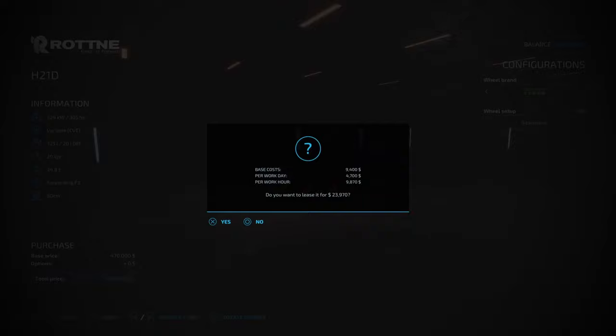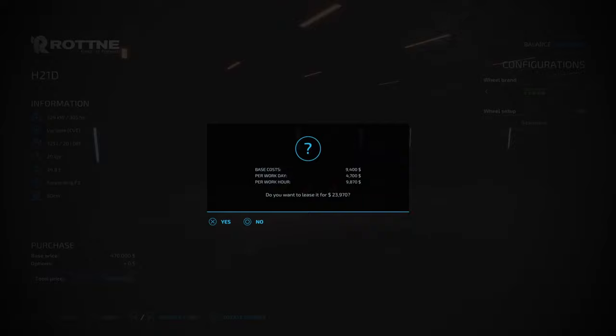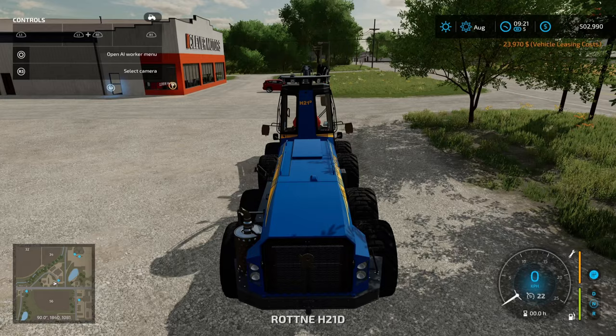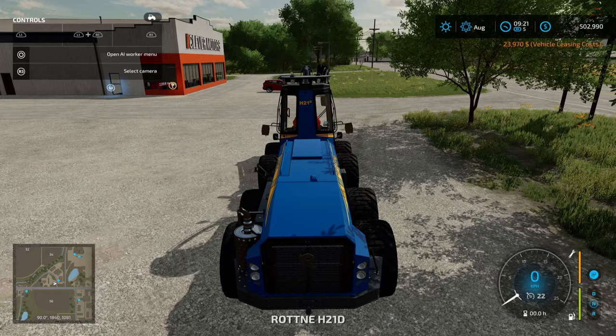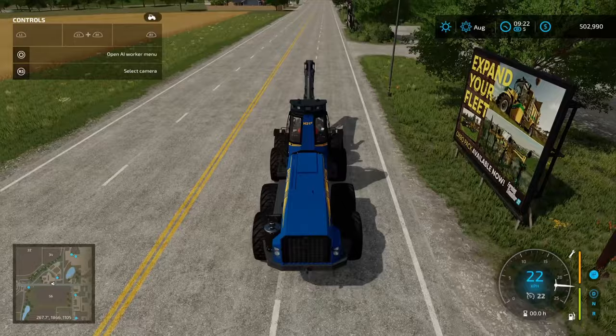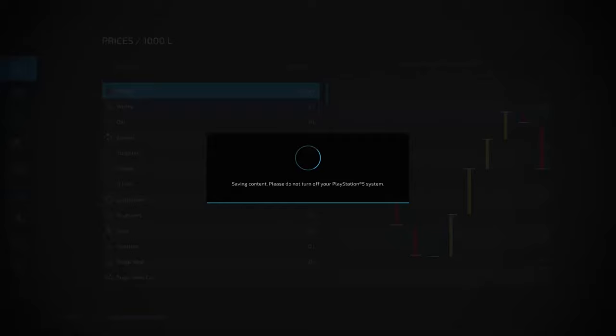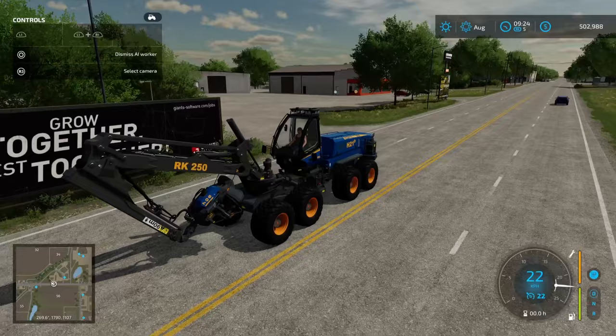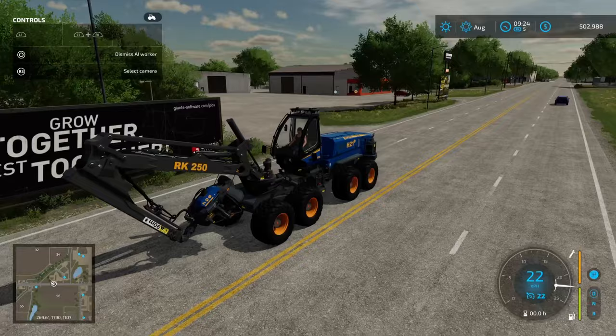We're going to go with the Rotney H21D. Let's lease it - it's going to cost us $23,000 initially to lease, $4,000 per day, and $9,000 per hour - very, very expensive. That's why we want the solar panels to supplement our leasing costs. Let's go ahead and lease that. We can still harvest even after cutting down that one tree. This guy's obviously pretty slow so I'm going to send him back on a worker. Such a weapon - let's put it to use.